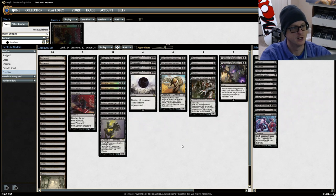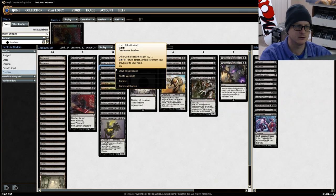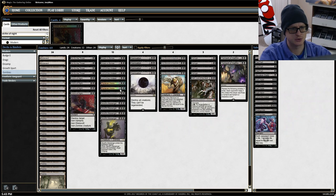We have four Victim of Night, basically destroying target non-zombie, non-werewolf, non-vampire creatures. Two Drown in Sorrow — all creatures get minus two minus two until end of turn. We have three Lord of the Undead, which for two mana lets us bring back a zombie creature. Bringing back Grolg's Messenger after it's been killed is a great play. Two Phyrexian Arenas — at the beginning of your upkeep you draw a card and lose one life.